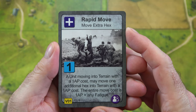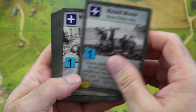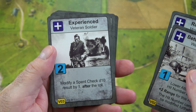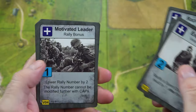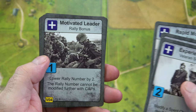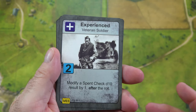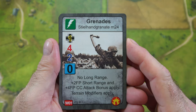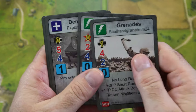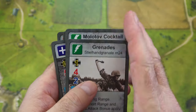There are 10 cards in the veteran deck, and they will be assigned to you based on the scenario. This will give buffs to your units like rapid move — move an extra hex — better equipped to get a weapons bonus, experienced veteran soldier. They modify a spent check on a d10 result by one after the roll. Then you have motivated leader rally bonus — you lower your rally number by two. There are a bunch of these throughout the deck that will do different things, and again these are only given to you assigned by the scenario. Just like the veteran card, there is a weapons deck. This will be assigned to you by the scenario and will give you bonuses like grenades, molotovs, demolitions, aircraft, and divisional artillery bonuses that could be used throughout the game.